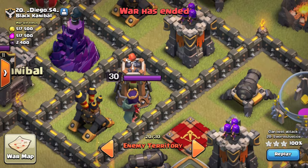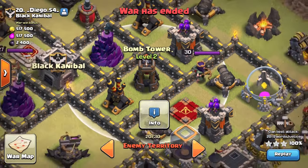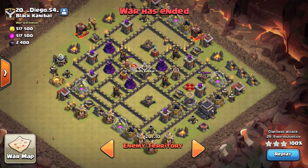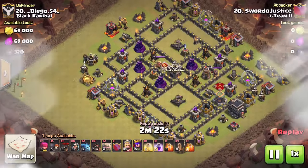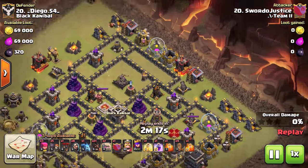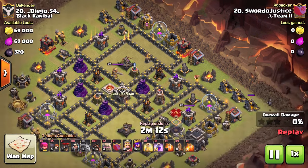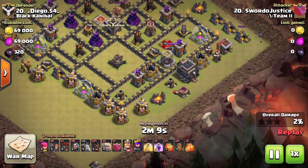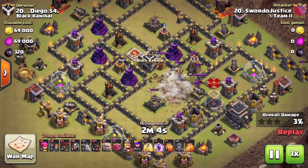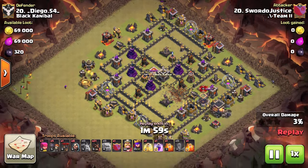We did have the addition of the bomb tower, however at Town Hall 9 hog rider attacks are still very powerful. We're going to go through not really a full-blown guide but just a few strategies you can use to pick up those three stars. There's not much to it, especially in these early stages where you'll be coming across low level bomb towers that people haven't upgraded yet. I'm going to show you a few different methods you can use to do that.